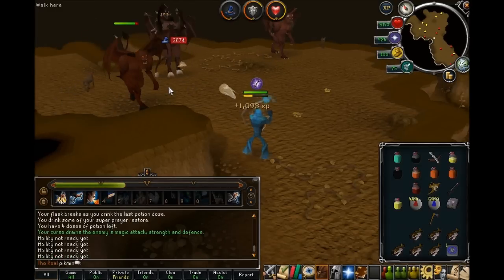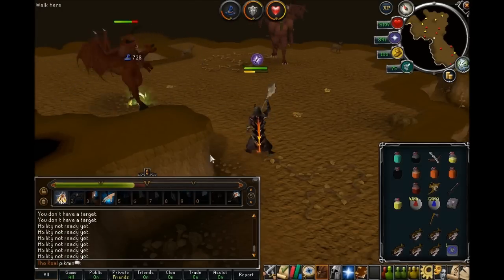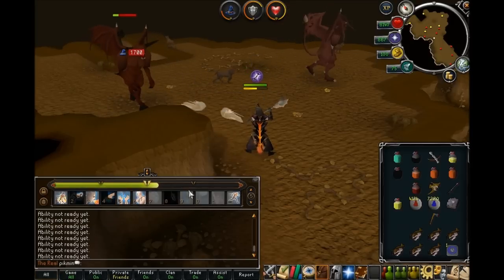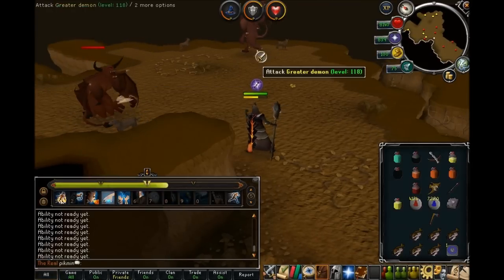Wait a minute, that's bugged — are they trying to melee me? But yeah, it makes you deal more damage while you're in that elemental form. You will stay in that form for 20 seconds, which is good.